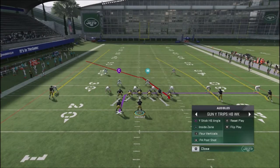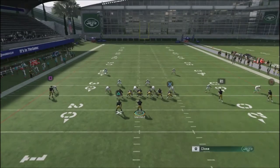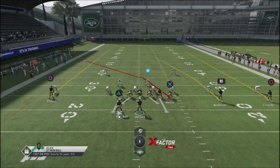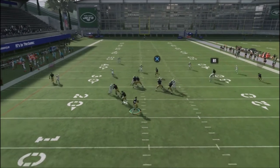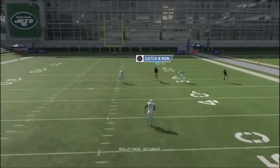The first play we're going to look at is Four Verticals. It's a very effective play against Cover 3. Basically, we want to attack where the safety is rolling down into underneath coverage — going into a yellow zone, a flat zone, or something like that. Watch how the safety off to the right bites down, and Robbie Anderson actually gets past him, giving you a one-play touchdown opportunity.